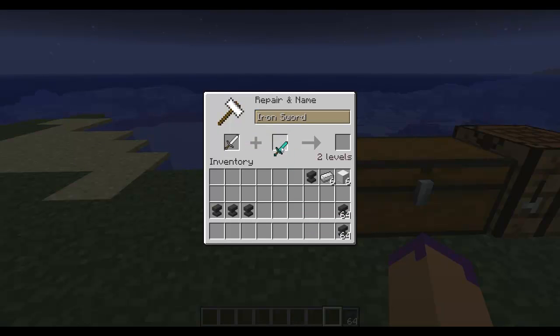Now if I was trying to mix them, it wouldn't work — you see I've got no option. You cannot mix different types of swords. But you can just change the name straight up from an iron sword to 'blablug,' whatever I decided to name it.